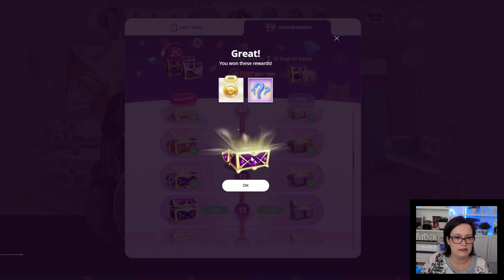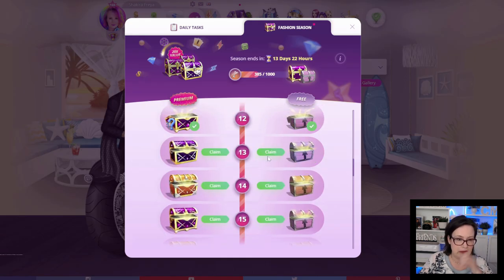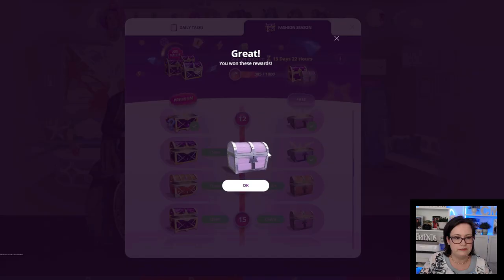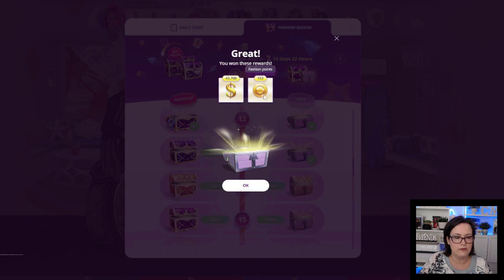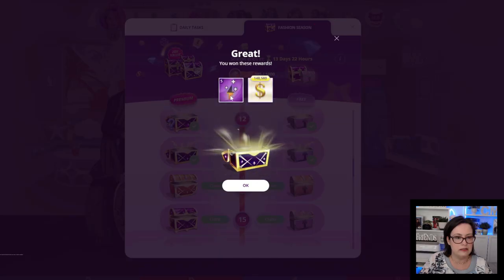And it looks like flooring — a mood that would be in the furniture, sorry, in our apartment. I will make sure I go and show you guys all these items afterwards. Chest number 13: $43,700 and 153 fashion points. The premium chest we have 5 fashion arena energy and $148,580.